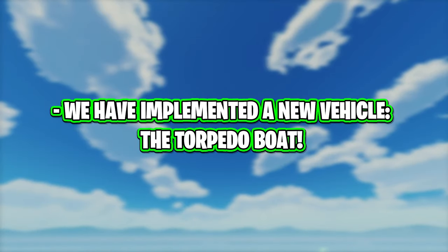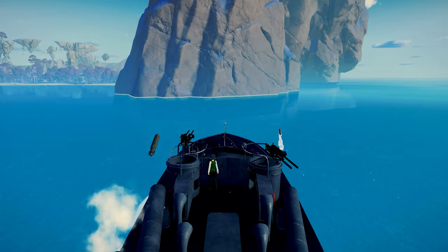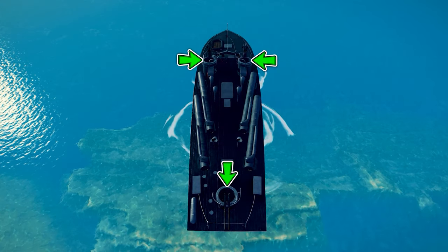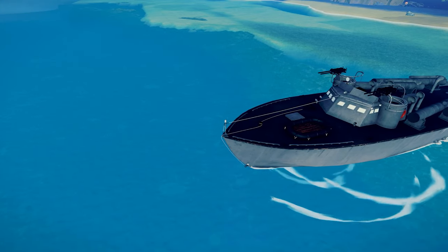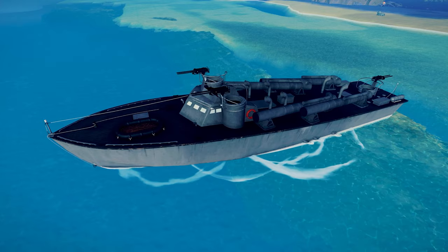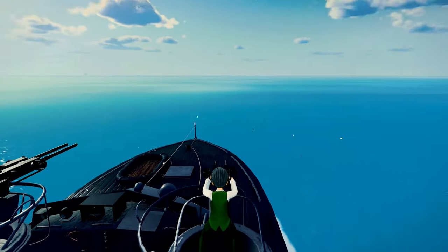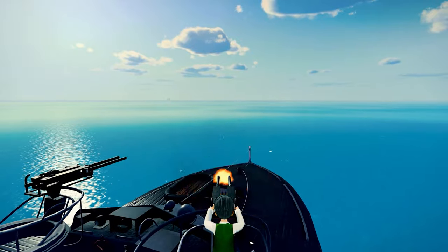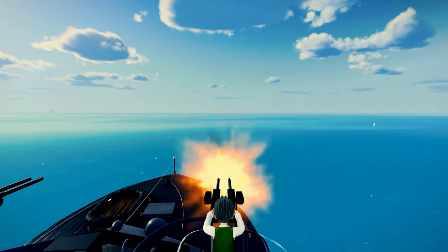A new vehicle, the torpedo boat, has been implemented. It can fire torpedoes while moving at high speed on the water, and it's also possible for multiple people to board by sitting at each gun turret. This new vehicle is awesome and a nice change to our usual vehicles. Previously, our best mode of transportation on the water was a simple fishing boat outside of hoverboards or hoverbikes.